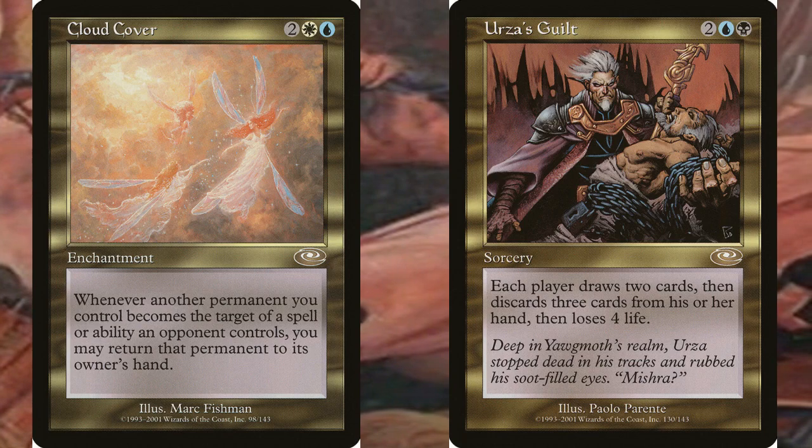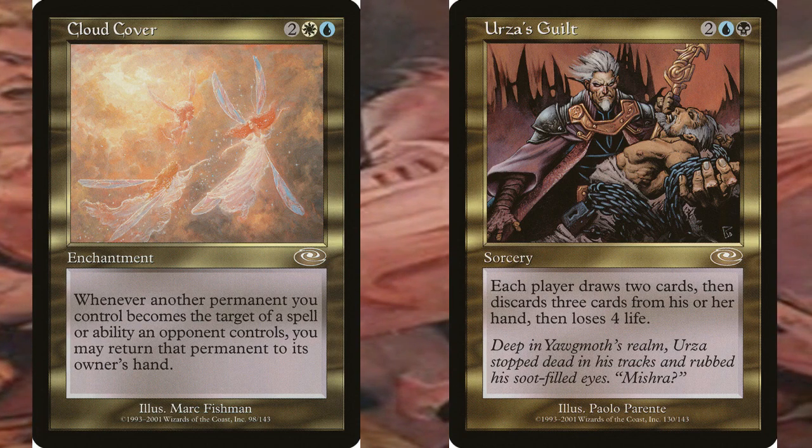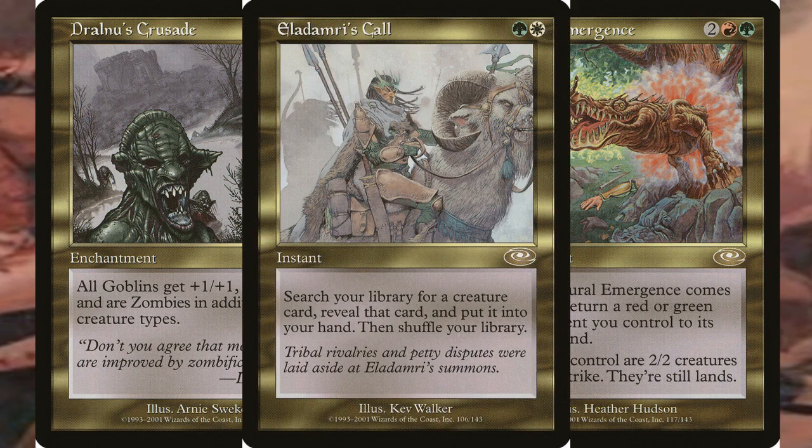The next cycle was the rare allied spells, which were rare non-creature spells having a mana cost composed of two allied colors. The rare allied spells were Cloud Cover, Urge's Guilt, Dralnu's Crusade, Natural Immersions, and Eladamri's Call.